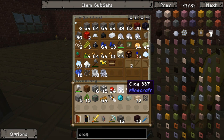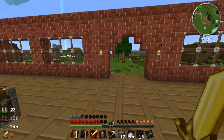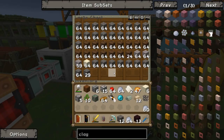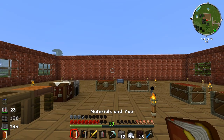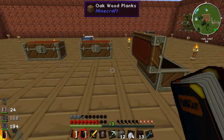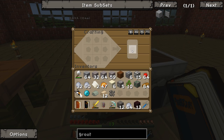In order to do the Tinker Smeltery, we're going to need a load of clay, which we do have - loads of clay from when we built this building out of stone bricks. We're also going to need a lot of gravel. We'll probably have quite a bit over in our quarry. We need to make seared bricks, which are made from grout - which is sand, clay and gravel. We've got 32 sand in here, I think that might be enough. So grout is this stuff - how much can we make? 32, that's good.